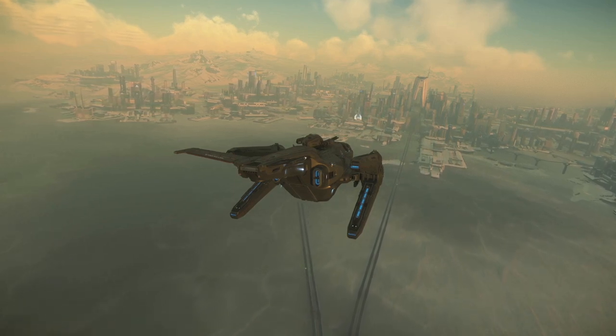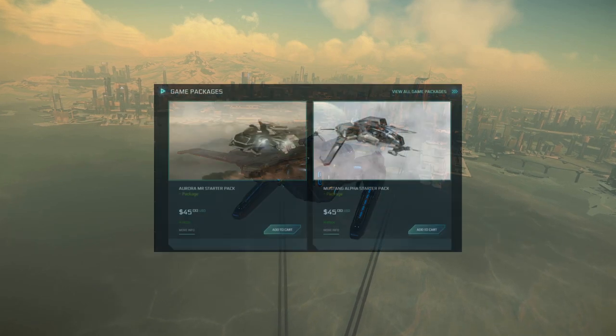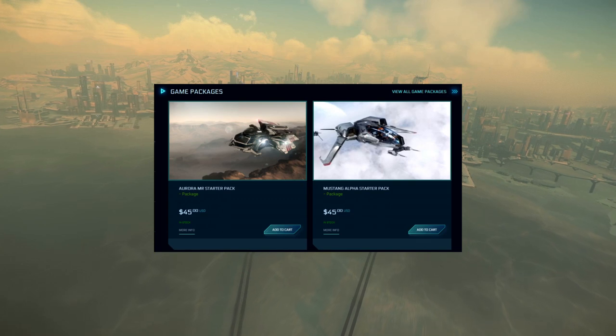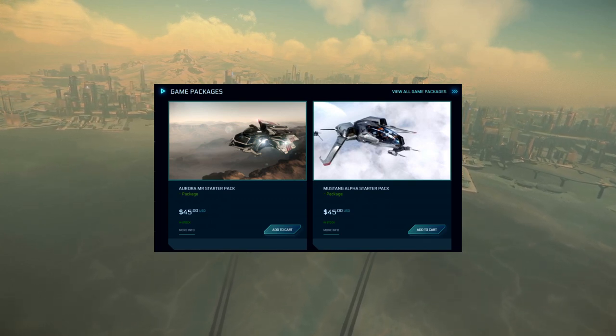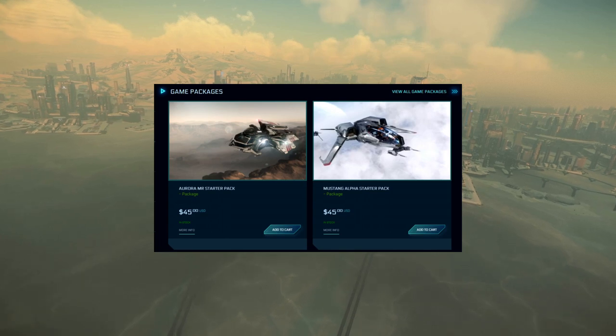Once your account is made, you will need to acquire a starter package. Your cheapest options are the Mustang Alpha and the Aurora MR starter packs, both running about $45 USD when they are not on sale, though during this IAE they should be on sale for about $40.